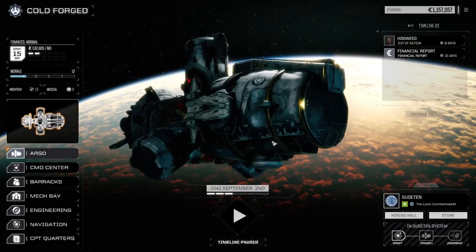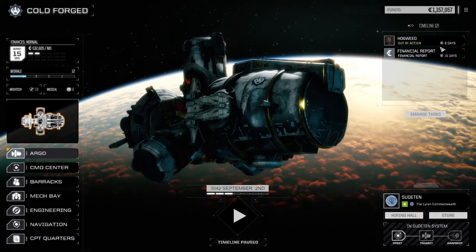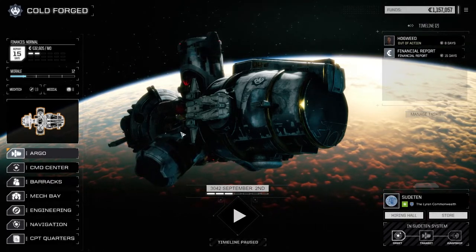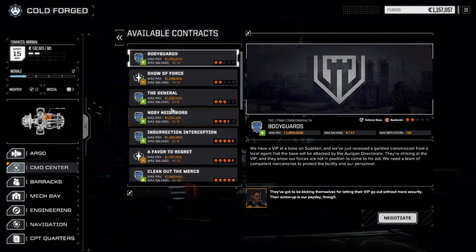Hey everybody, welcome back to another episode of Rogue Tech Cold Forged. We did all the repairs after the last two missions - there wasn't a whole lot but those are all done. We've got half a month left till the financial report, we're doing really well with our funds, so we're going to jump straight into a contract today. We're going to take the general right here.